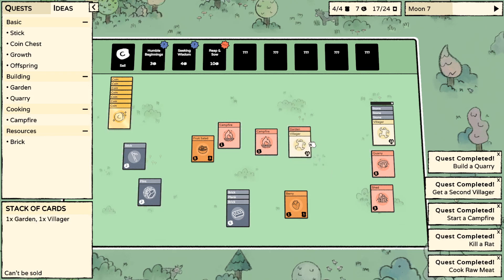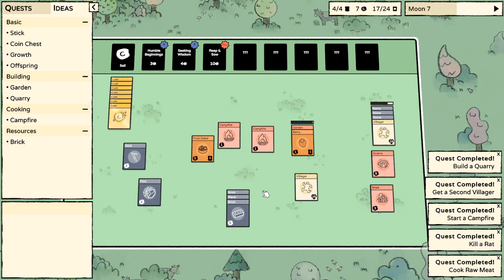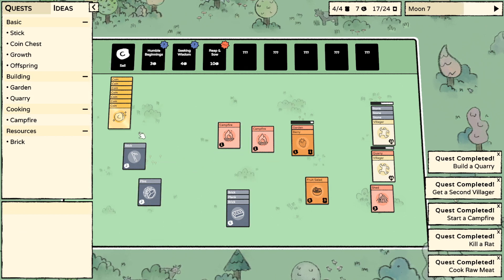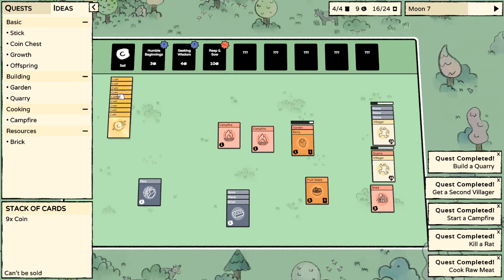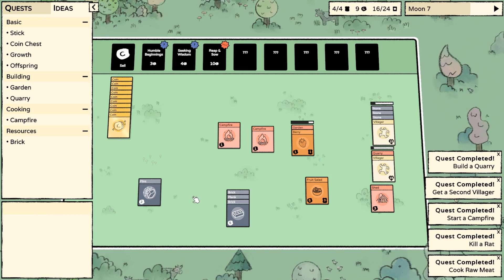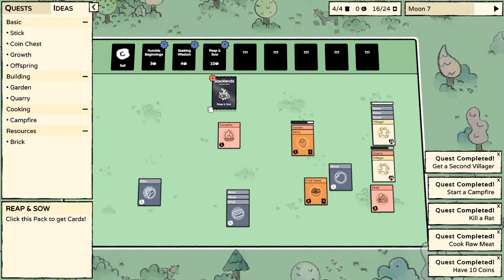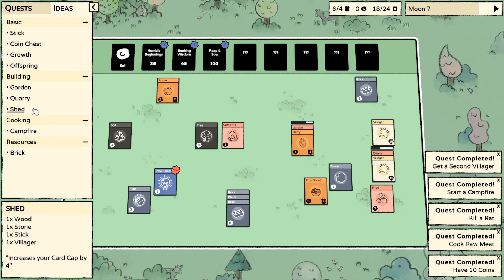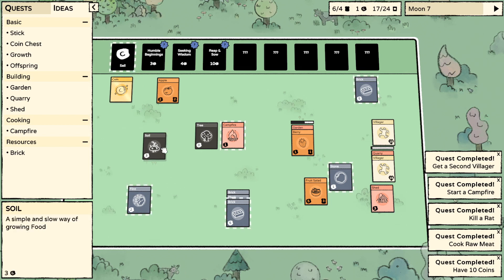You go to the garden. You can quarry while I try and figure out what else we're doing with our life. Two, three, four, five, six, seven, eight, nine... I don't need this many campfires. Reap and sow. Apple soil, yes. An idea for a shed - I already know how to make a shed. Increases your card cap. Soil with bricks? Soil with planks? No.